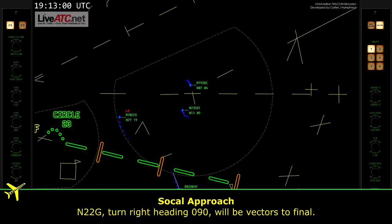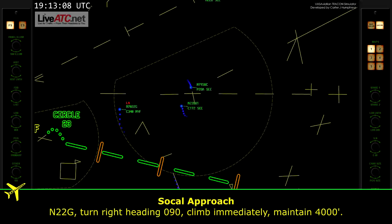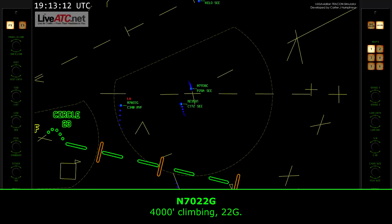Air 2-2-Golf, turn right heading 0-9-0, vectors to final, 0-9-0, 2-2-Golf. Air 2-2-Golf, turn right heading 0-9-0, climb immediately, maintain 4,000. Readback: 4,000, climbing immediately, 2-2-Golf.